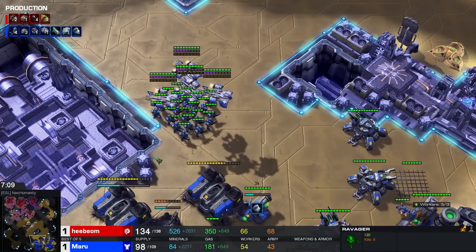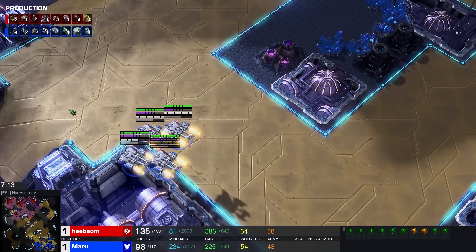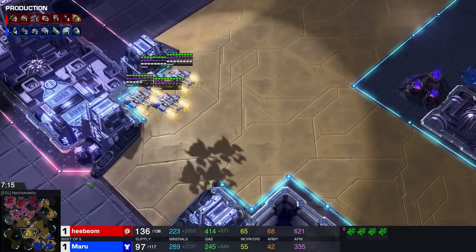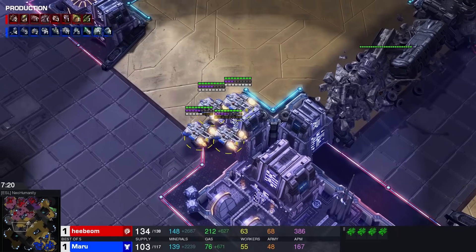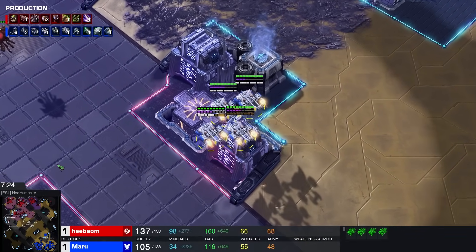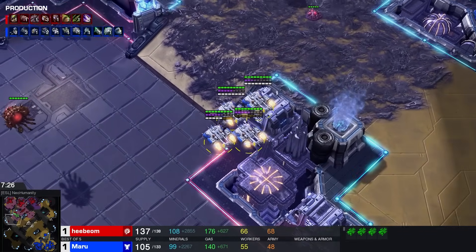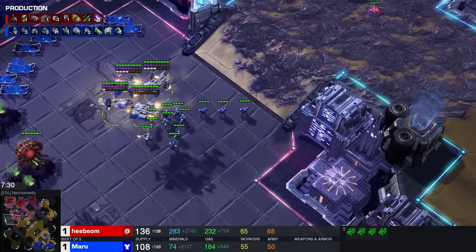If you're investing in an all-in and Maru holds without taking any serious damage, you're not going to be in for a good time. Because at some point he's going to start dropping, start moving across the map — and that's usually the point, pretty much immediately, where the opponent ends up breaking. These triple Medivacs now moving across the map — Combat Shield halfway done, plus one attack is very close to being done as well. That's actually a pretty significant thing happening here.